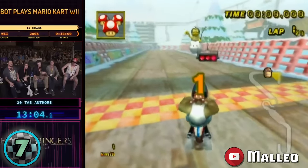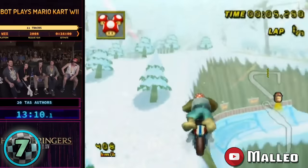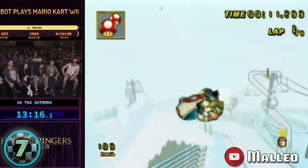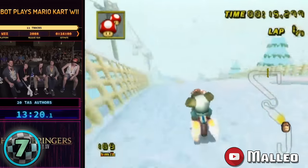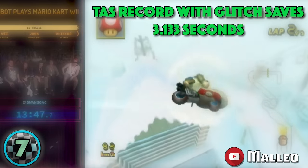Number 7, the DK Summit Glitch. This new glitch was made public at SGDQ only a few months back with an audience of over 130,000 people watching. By being able to rapid-fire hop every other frame, you can shoot through the zipper and skip the U-turn altogether. The previous TAS record without the glitch was by Zack with a time of 1:36.754, and the TAS record with the glitch is 1:33.61, and was a massive collaboration